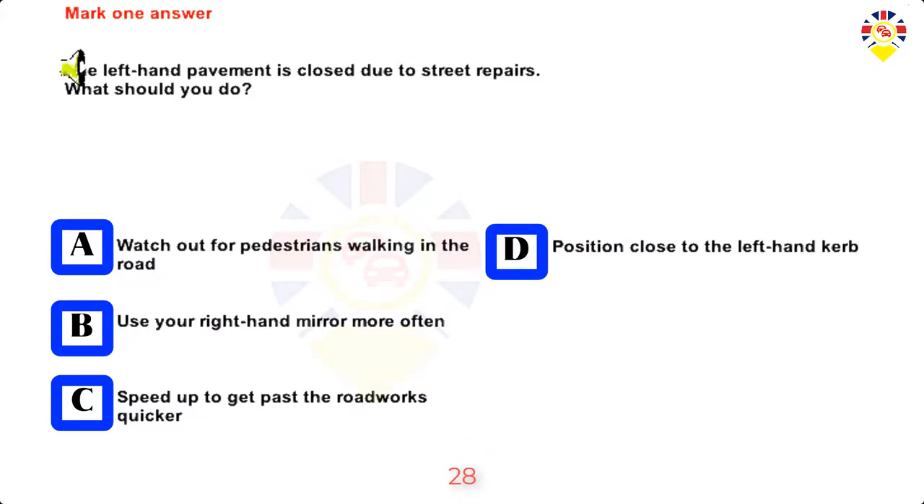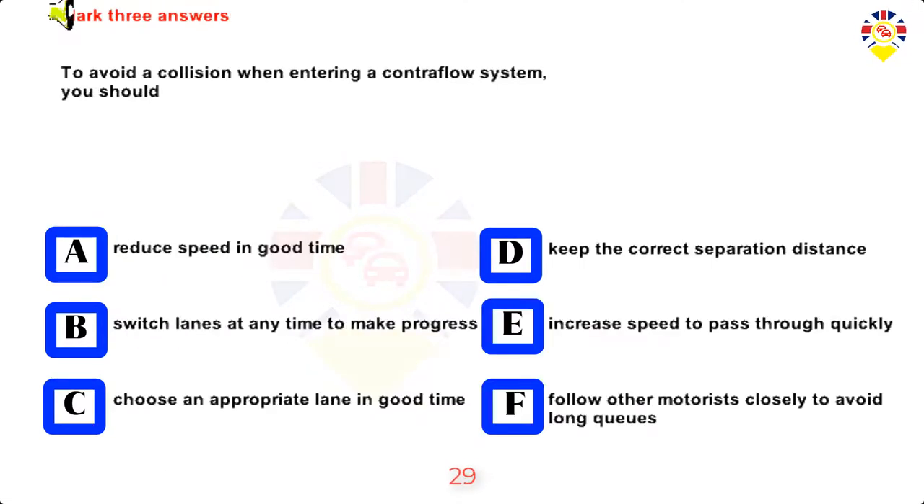Mark one answer. The left-hand pavement is closed due to street repairs. What should you do? Watch out for pedestrians walking in the road, use your right-hand mirror more often, speed up to get past the road works quicker, or position close to the left-hand kerb. Answer: Watch out for pedestrians walking in the road.